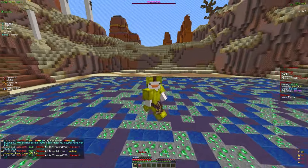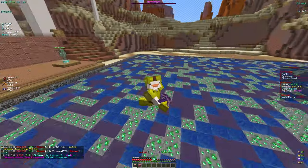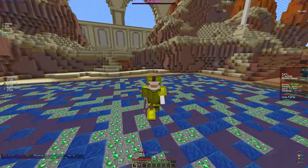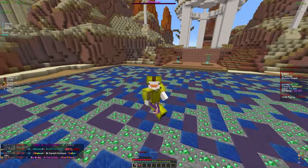Welcome back to another video here on Akuma MC. In this video we are going to be unlocking a new enchant and applying a ton of tokens to it. We've been grinding a little bit and we do have 841 trillion tokens, which is pretty good, and we did upgrade our mine a little bit.